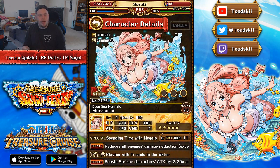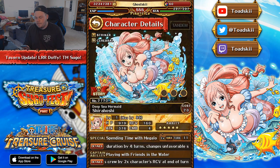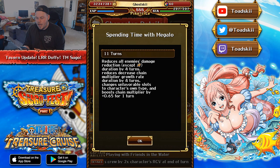The next character is Shirohoshi, a Striker Cerebral PSY character. Her captain ability is a 2.25 times Striker captain, as well as healing two times her recovery at the end of each turn — very reminiscent of her Legend variation. Her special ability is really good as well, maxing at 11 turns: it reduces all enemies' Rainbow Shield reductions by 4 turns, reduces 4 turns of chain multiply growth rate reduction, changes unfavorable slots to matching, and gives a 0.65 times chain boost. The fact that she provides so many different effects on an 11-turn cooldown is amazing — damage reduction removal, chain reduction removal, orb manipulation, and chain boosting all in one.